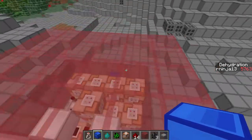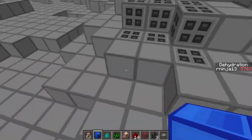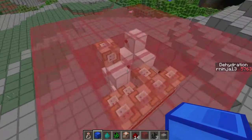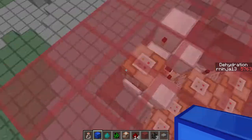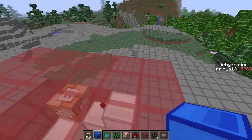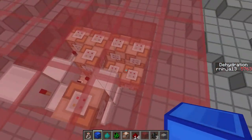Hey guys, RNinja13 here, and today I have a very special command block contraption for you. What this does is basically a dehydration system in vanilla Minecraft, no mods whatsoever.